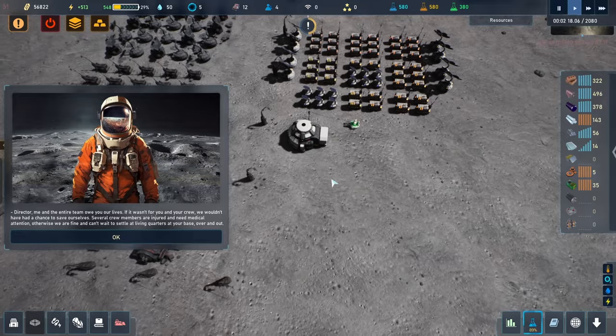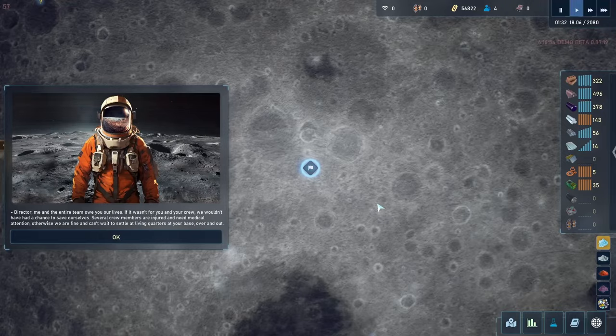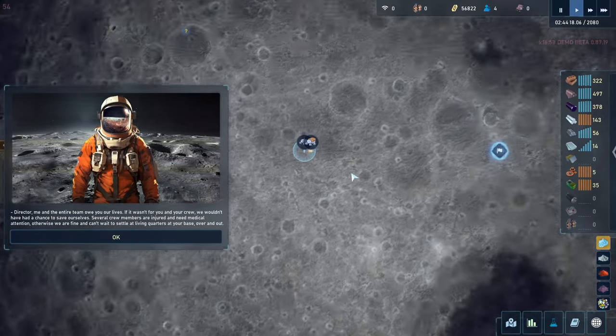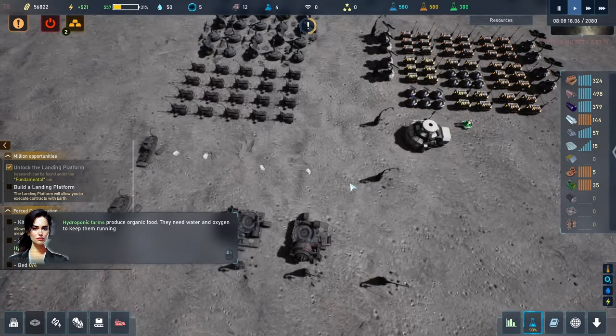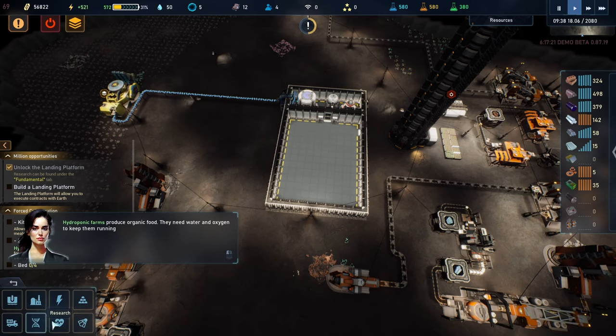Director, me and the entire team owe you our lives — if it wasn't for you and your crew we wouldn't have had a chance to save ourselves. Several crew members are injured and need medical attention, otherwise we are fine and can't wait to settle at living quarters at your base. Director, we have a living quarters — it's time to make it habitable. Build four beds, a hydroponic farm, and a kitchen. Hydroponic farms will produce food as long as they have access to water; the kitchen will allow colonists to prepare and eat meals.